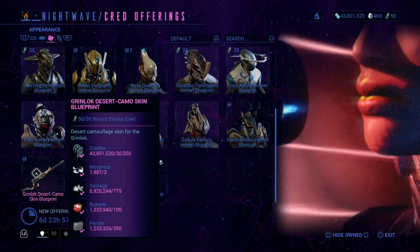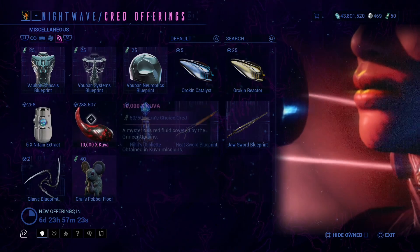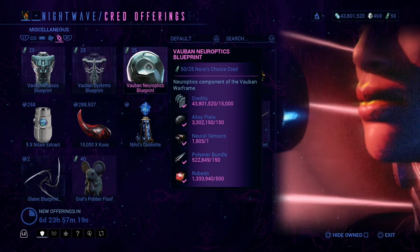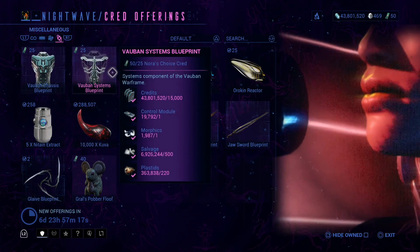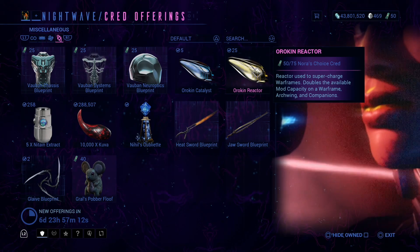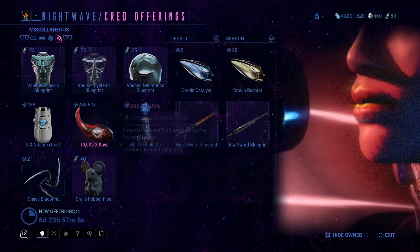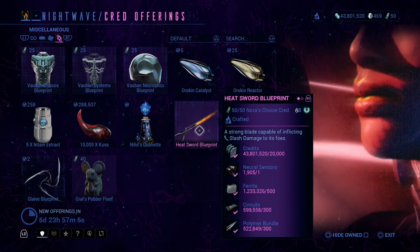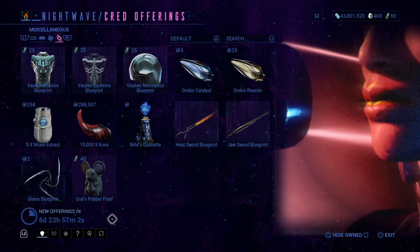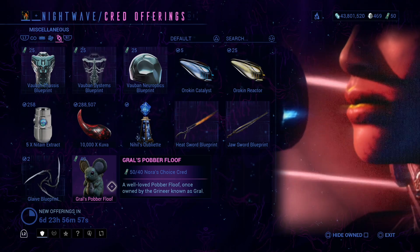These are other alternate helmets and alternate skins you can get for different weapons. And finally we have Orokin items — these are always here. This is how you get the Orokin reactor or catalyst regular blueprints. These are not blueprints — these are the actual items. You can also extract a heat sword, jaw sword, glaive blueprint, and a floof.